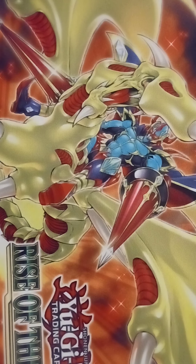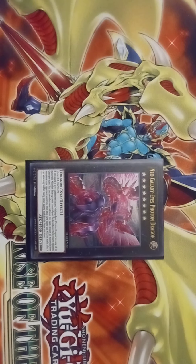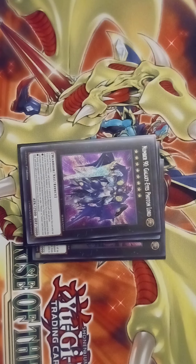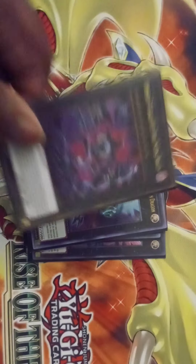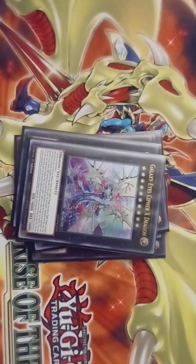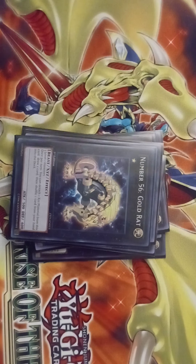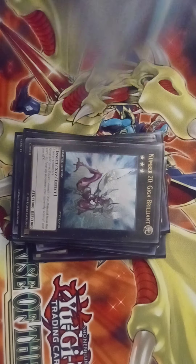Now for the Extra Deck, we have Neo Galaxy Eyes Photon Dragon, Number 62 Galaxy Eyes Prime Photon Dragon, Number 90 Galaxy Eyes Photon Lord, Number 30 Hope Hunter Dragon, Galaxy Eyes Dark Matter Dragon, Galaxy Eyes Cypher Blade Dragon, Galaxy Eyes Cypher X Dragon, Galaxy Eyes Solar Flare Dragon, Number 56 Gold Rat, Number 30 Asset Golem of Destruction, Number 20 Geek of Brilliant, and Starly's Pelimonial.